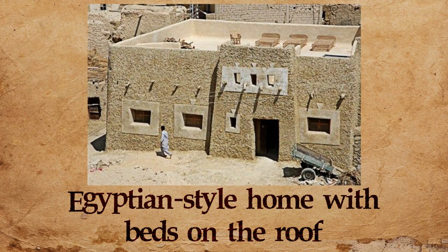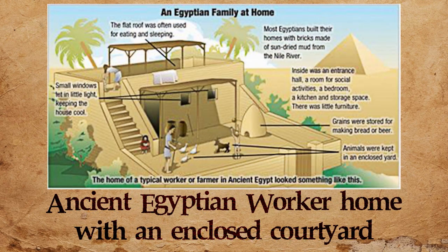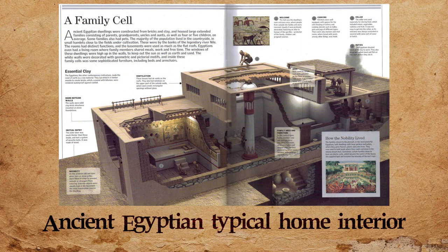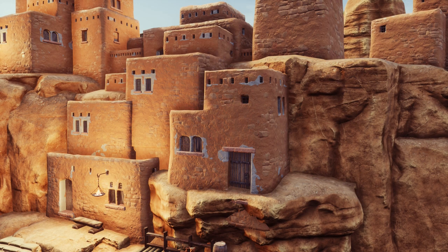They made a lot of functional choices and adaptations compared to other ancient architecture to make life easier for themselves. Their walls, for example, were usually made from hardened clay bricks atop stone foundations, and their homes also often featured ventilation on the roofs to vent hot air out. With that basis in ancient Egypt, Stygian has a few core tenets that dictate its architecture, so let's take a look at those.